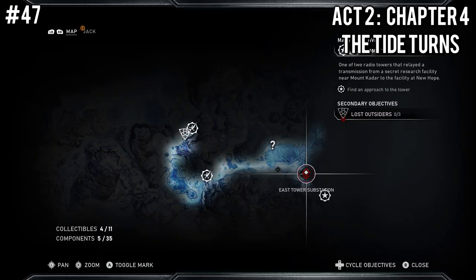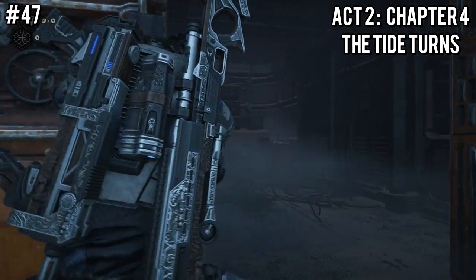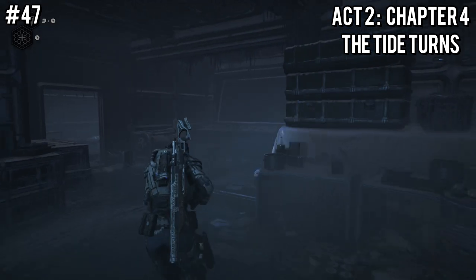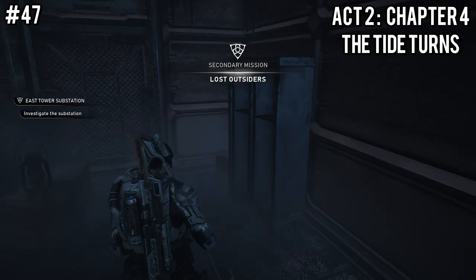Now over in Chapter 4, we're going to head over to the East Tower Substation, which is at the southeastern side of the map. Just open up the big double doors to enter the building, and over in the far left corner room against the right side wall will be the Security Memorandum.